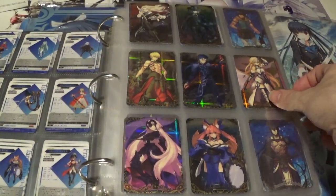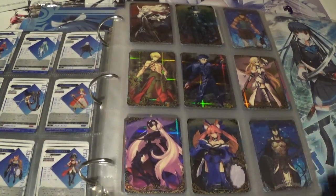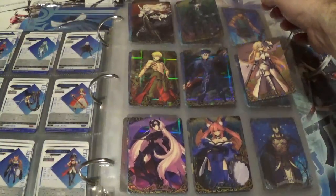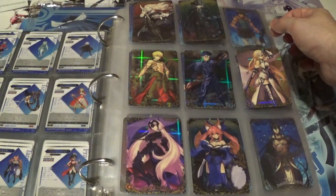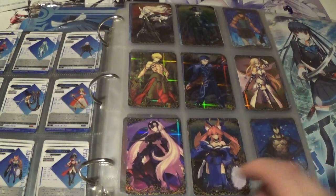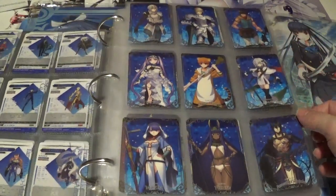On this side we have all but one card. The last two spaces down here are actually filler spaces, because each set only contains 25 cards — 9 does not divide evenly into 25, so you always end up with 2 extra spaces at the bottom. The card I'm missing is a super rare, I believe it's Altera Pendragon, number 21 out of the set. My favorite card on this page has to be Joan of Arc Alter. That's it for set 1 — now we're on to set 2.